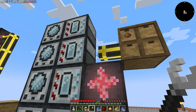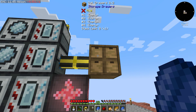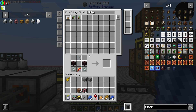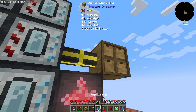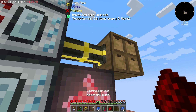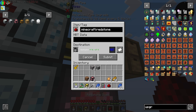We want this side to be import automatically, and we only want it to pull redstone — so we'll use a filter for that. We need a diamond upgrade or higher to enable filtering. We set the pipe to extract, put in the diamond upgrade, set our destination with the filter tool at the extraction point, add a filter for redstone, and submit.